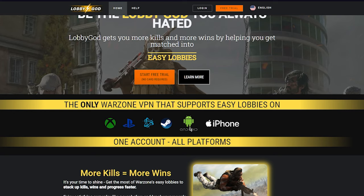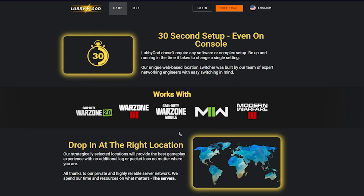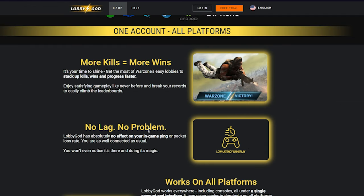If you visit the Lobby God website you can use the free trial to test it out and see if it works for yourself, so there's no risk. For those of you that are new, the VPN changes your geographic location allowing you to get more bots in your lobbies. It's not always going to give you a full bot lobby, but it makes the chances of lower skilled players entering your matches much much higher. And sometimes it will give you a complete bot lobby with literally no good players at all.